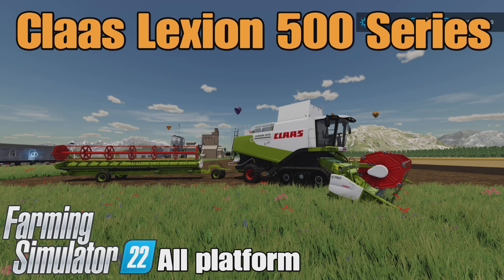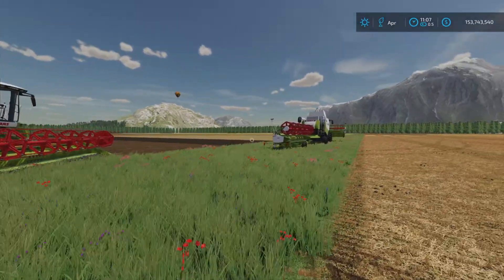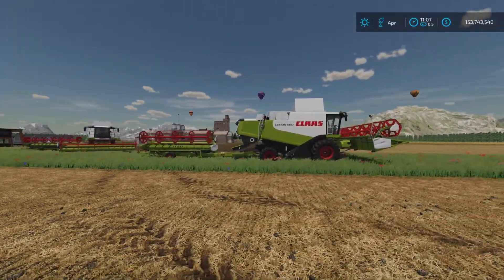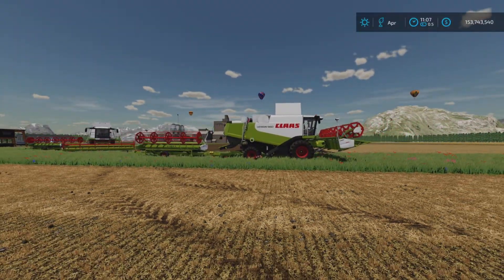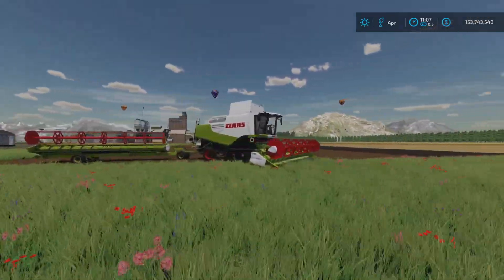Loony Farm Guy here, and this is the Claas Lexion 500 series by EED123 on Farming Simulator 22. It's for all platforms — PC, Mac, and console. I'm on PS5 here on the Georgia Farms map, and this is 110.49 megabytes to download. It comes with a number of items: two harvesters, four headers, and two header trailers.